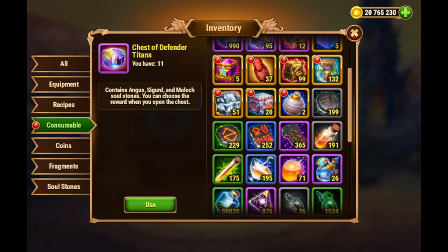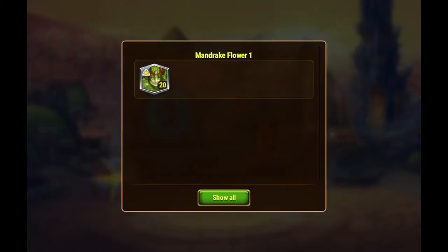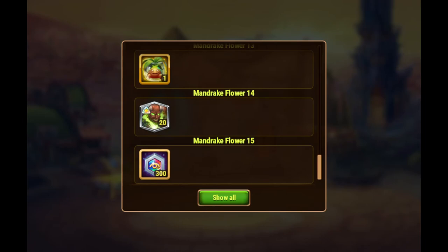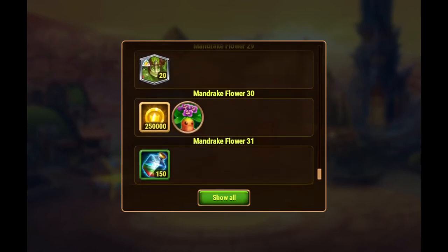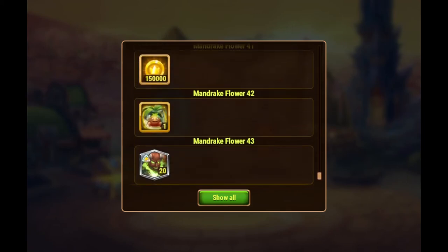Now we have these ones here, and we're going to open these ones and see what we get from them. Now we start to get the soul stones themselves, and also an additional type of chest that will give us better rewards. We also saw bigger amounts of skin stones there.